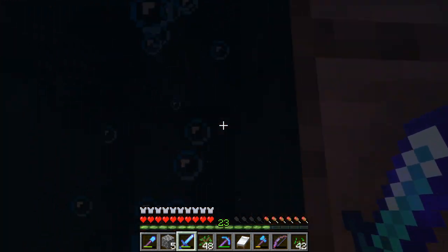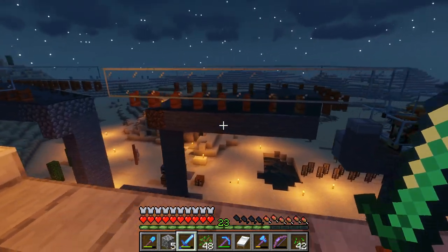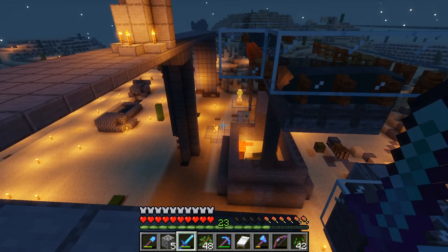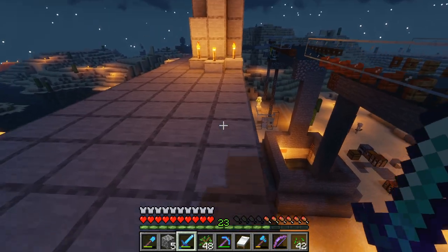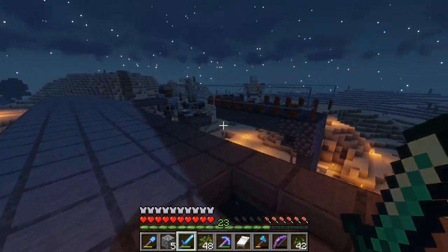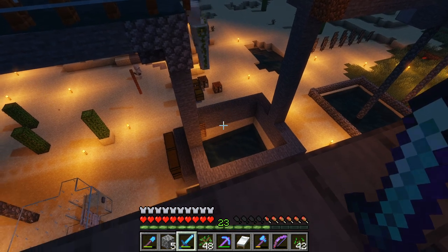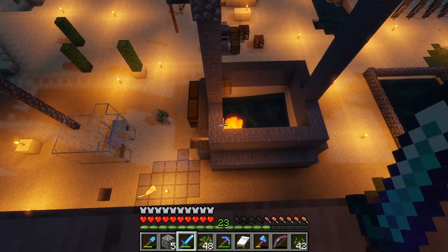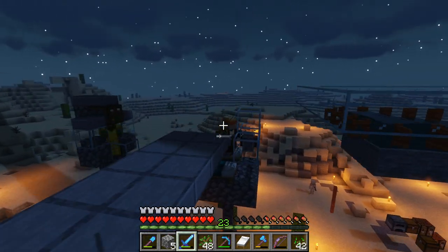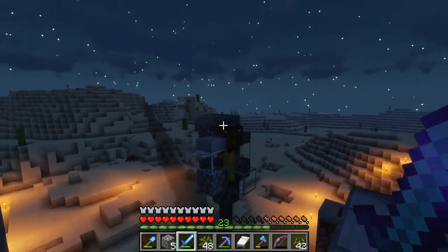I'll link in the description the video of the model I'm using, but it's pretty cheap and very rewarding. Pretty much, what triggers this is that the game thinks these guys are a village being attacked by a zombie who has a name tag so he doesn't despawn. I'll link the video in the description.